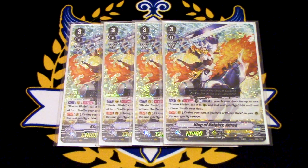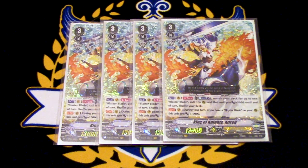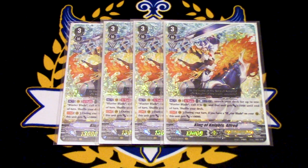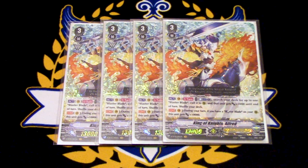King of Knights Alfred's skill is act once per turn: Counter Blast one, search your deck for up to one card named Blaster Blade, and it gets 5k, then you shuffle your deck. Continuous during your turn, if you have Blaster Blade on rear, this gets 10k. Really good card — this is your ideal first ride for the game. Ride this, search out Blaster Blade, you're thinning out triggers, you already got Blaster Blade out, and it gets power itself. It's like giving itself a force marker for free if you call Blaster Blade.